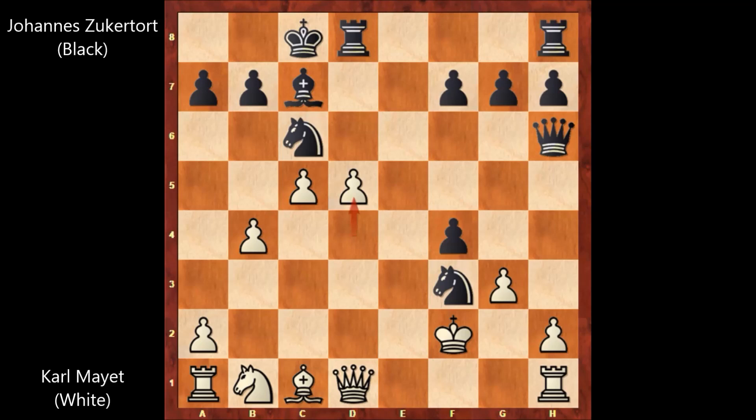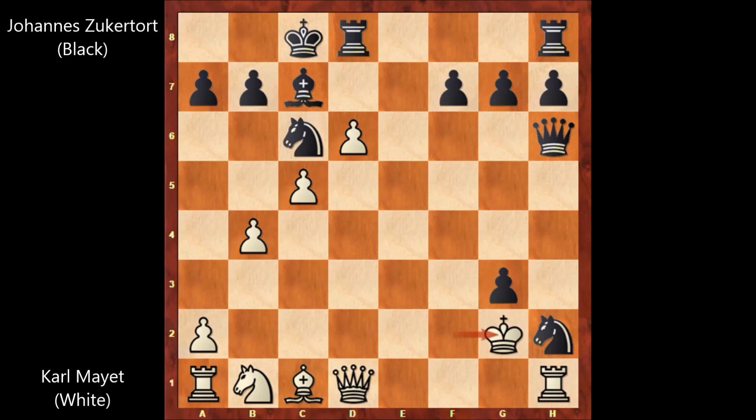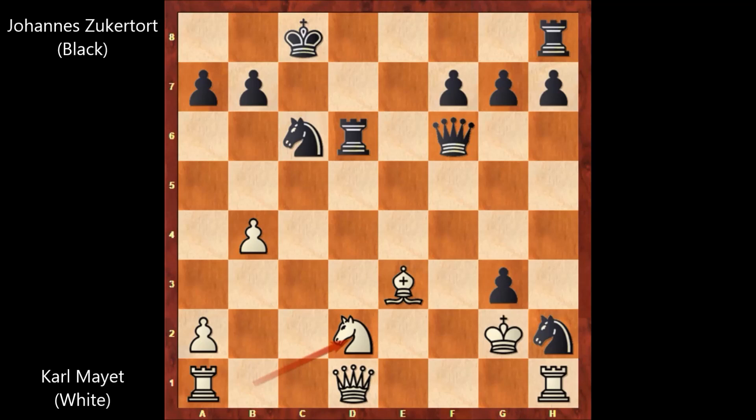So we have d5, and knight takes on h2, capturing another pawn. d6, advancing. f takes on g3, check. King to g2, and queen to f6 by Zuckerthurt. Bishop to e3, and bishop takes on d6, sacrificing the piece in order to free his position. Bishop takes on d6, c takes on d6, and then rook takes on d6, attacking the queen — blocking and also defending the rook, because black could always capture the rook. But then doubling the rooks by Zuckerthurt — another very strong attack.